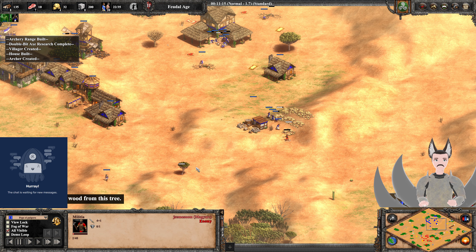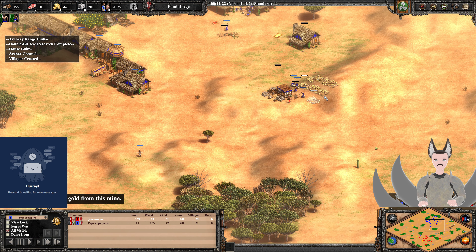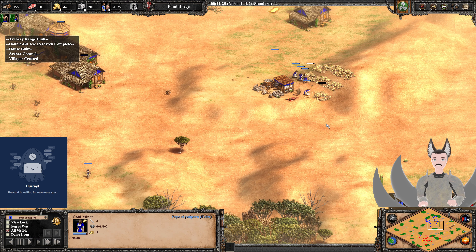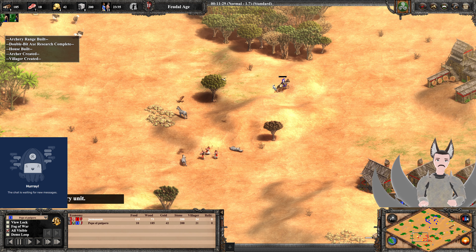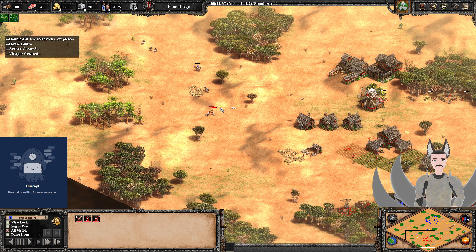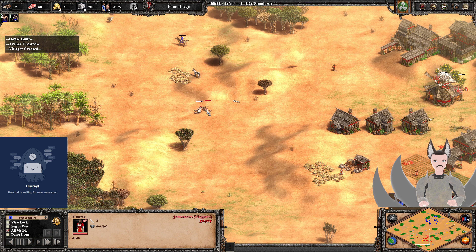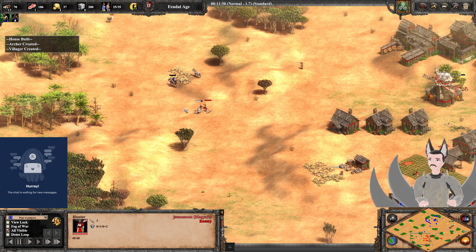Militia's still in the region and we'll get some scouting off here, maybe club some of these villagers. Zebra's not being claimed — it's a long distance away. He is actually collecting the Zebra without herding and without a mill nearby. What is going on?